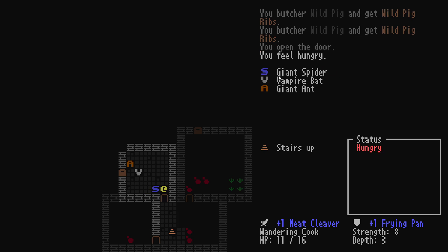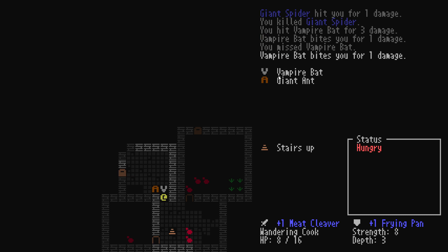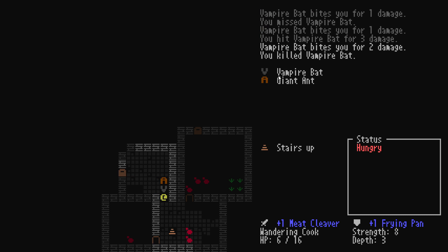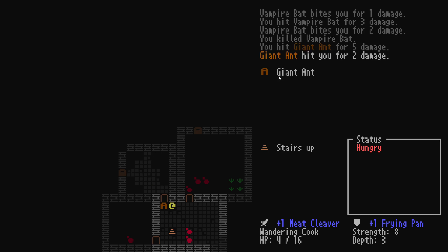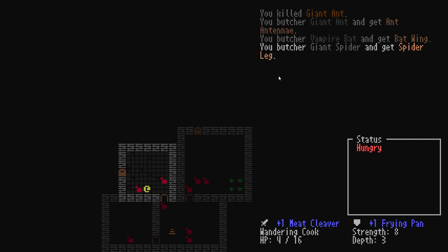There's a giant spider here. We killed a giant ant, a vampire bat, and a giant spider. This is very much like those spiritual roguelikes, but instead of eating raw corpses, in this case you're cooking them up first — basically eating all these items in the dungeon. I kind of feel like you should have a different marker up top to distinguish what is basically cooked food versus a raw ingredient, so that could be something to improve.